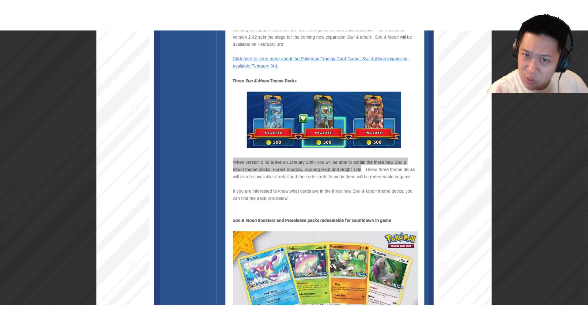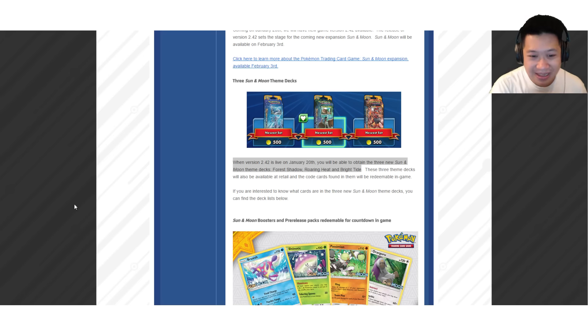On today's menu, we'll be taking a look at new Sun and Moon cards that you are getting tomorrow. Here it is — on January 20th, Friday, you're going to get three new theme decks in the shop: Four Shadows, Roaring Heat, and Brightside.